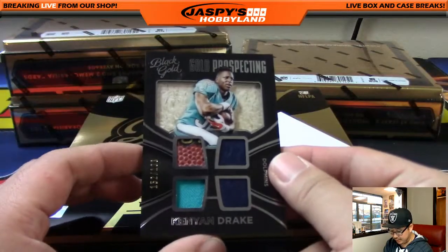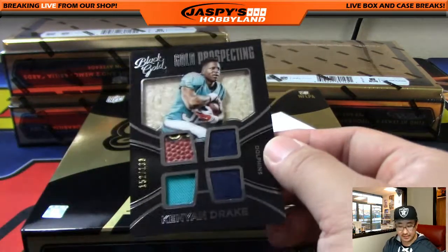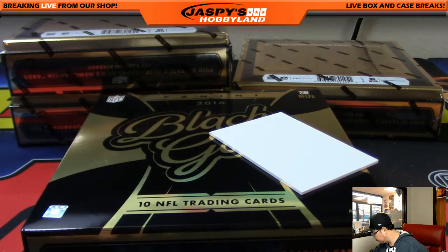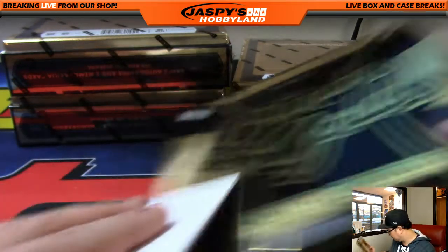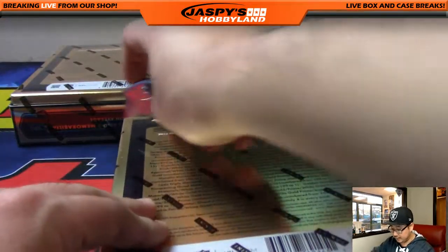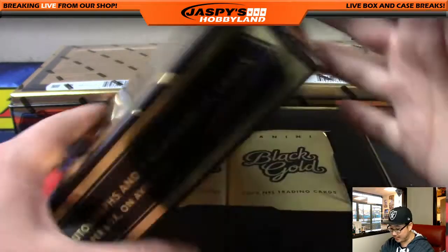Quad Relic Kenyon Drake, 152 out of 199. Gold Prospecting — piece of the pigskin in there too. AFC East, Nick K. Two Super Bowl squares given away to two people, so two squares for eight divisions — that's really good odds.